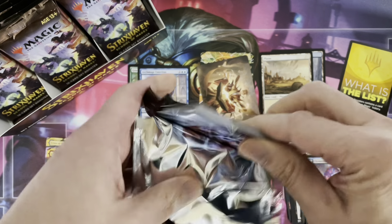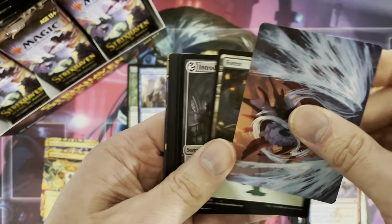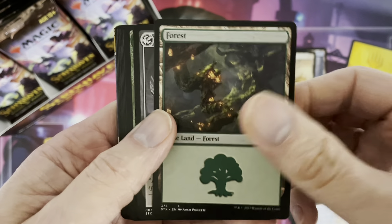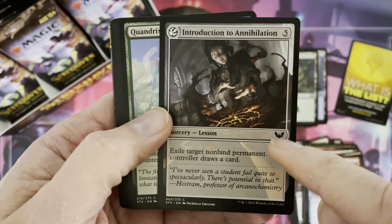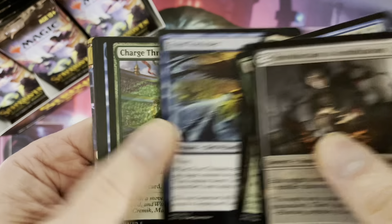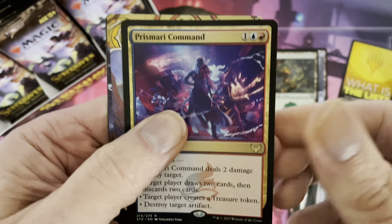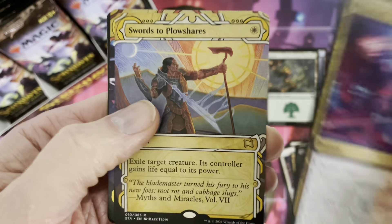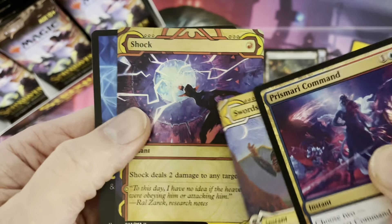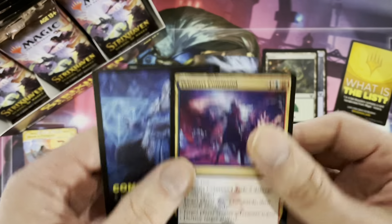These set boosters, as opposed to draft boosters, actually contain 30 packs instead of 36. The lesson card here, once again, could have been of any rarity — most of the time they will be common. Here we go with all those, and now our first rare: Swords to Plowshares, a rare card. And our foil ends up being another Mystical Archive, this time of uncommon rarity.